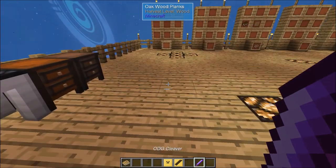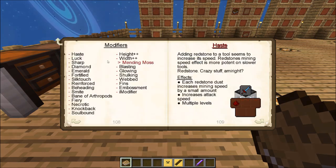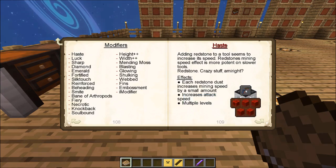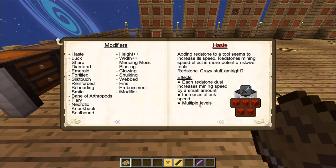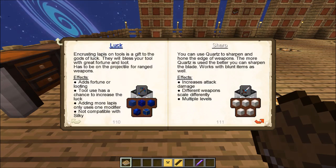So let's take a look at that. Going back to our book, we're going to look at modifiers. Modifiers are different items that can be added to components to give them additional abilities. For example, Haste — if you add redstone to a weapon or tool, it increases mining speed if it's a tool, or increases attack speed if it's a weapon. You can put multiple levels, meaning you can use more than one redstone to level up that ability. Some modifiers can only be used on a specific weapon or tool type.